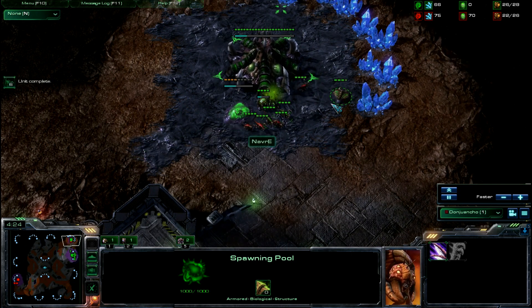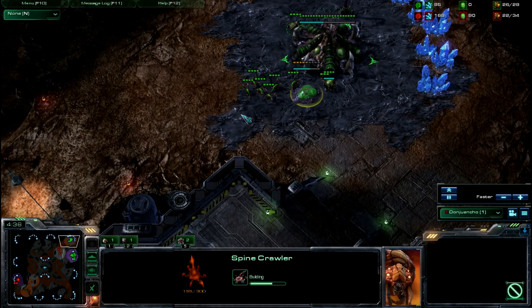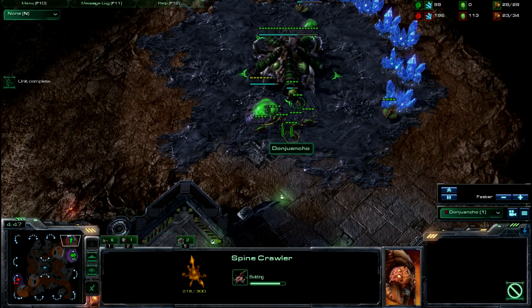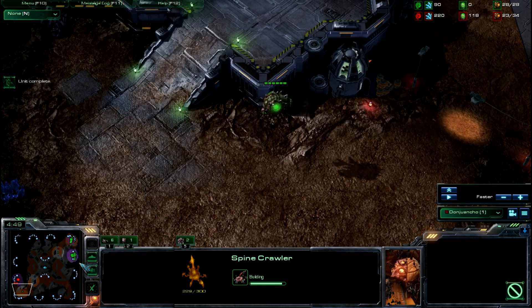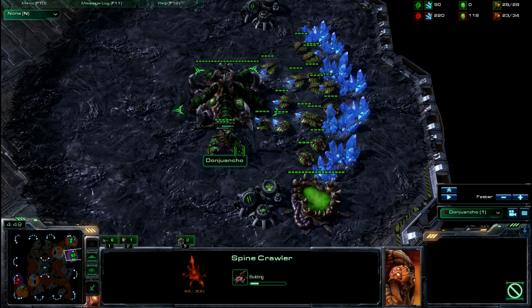He goes for my drone but pulls back — the lings come out in perfect timing. These spine crawlers that are building go down so fast when they're under construction because they don't have that plus-two armor yet. I notice he's kind of sneaking some units back. One big thing I notice is that he doesn't have an expansion, which is why I throw down a second spine crawler. If he doesn't have an expansion in ZvZ, he's going to be putting on a lot of pressure.